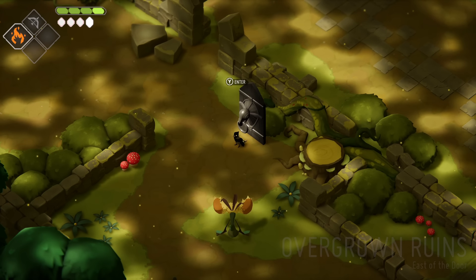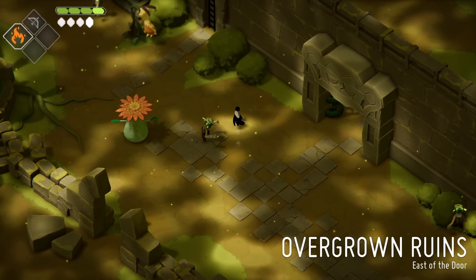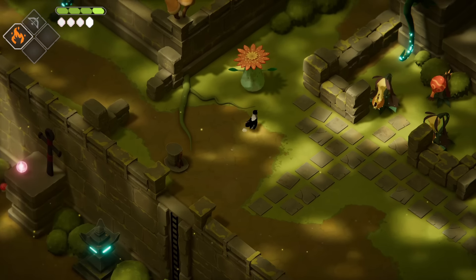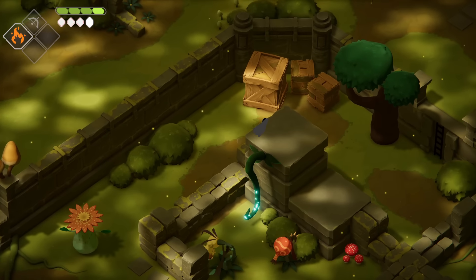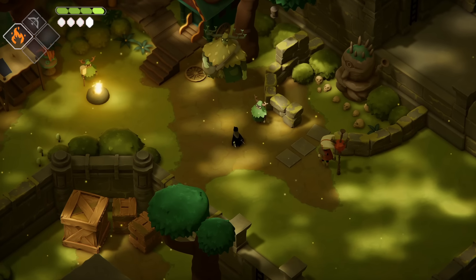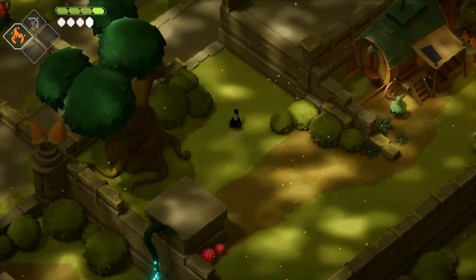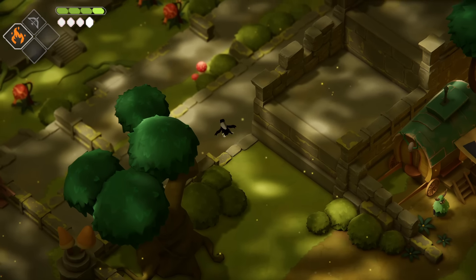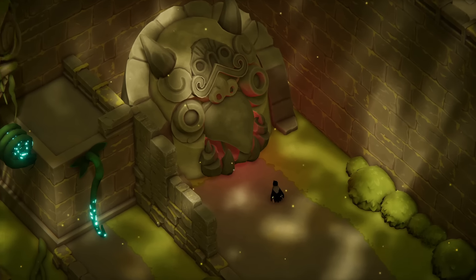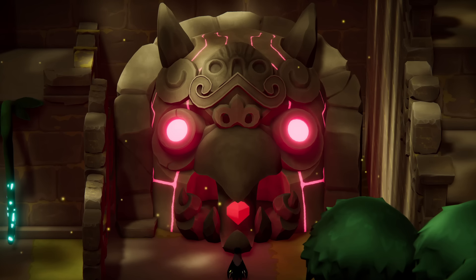The next shrine can be found in the Overgrown Ruins. Work your way through this area until you get to the settlement of the forest people. You'll have to talk to the main guy here — he'll ask you for a magic horn — but if you backtrack a little bit to the side, you can drop down onto an otherwise inaccessible ledge and find a shrine. This is a very obvious shrine you would have seen while navigating the bridges earlier on.